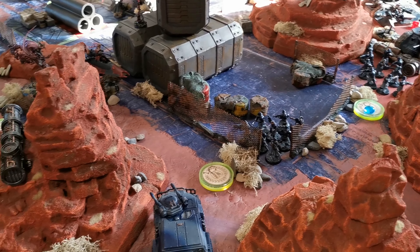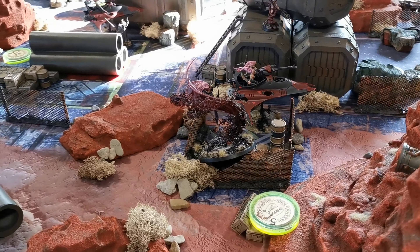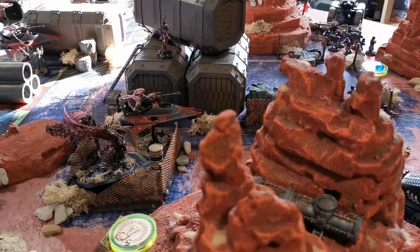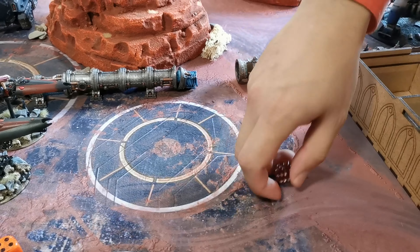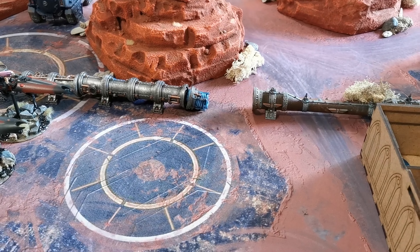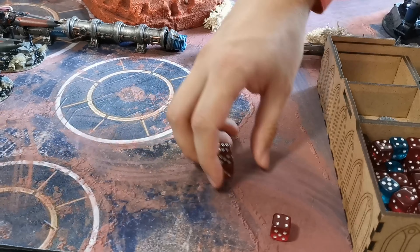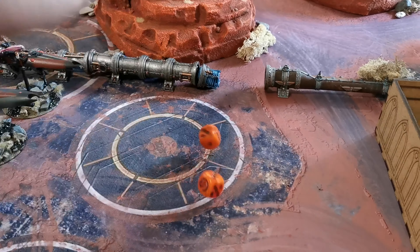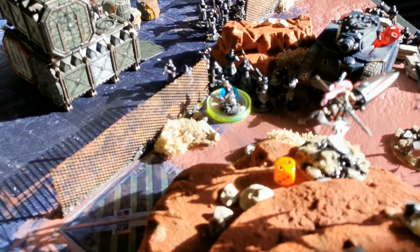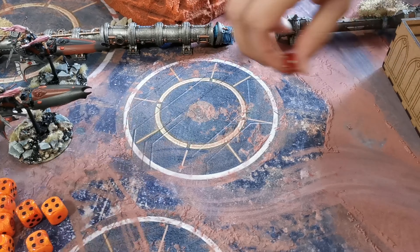Janus goes straight to shooting. The Tempestus Prime gives the Scions the order Elimination Protocol Sanctions — rerolls against vehicles or monsters — and on a 4+ gives them another order to reroll to hit. Four meltaguns into the Avatar: two hits after rerolls, two wounds, both saved at 4+. The infantry squad opens up on the bikes — I'm still at 3+ invulnerable from last turn. Sniper rifle misses.